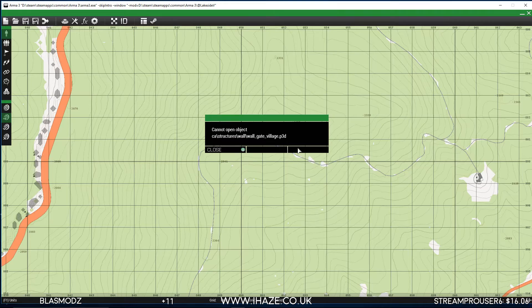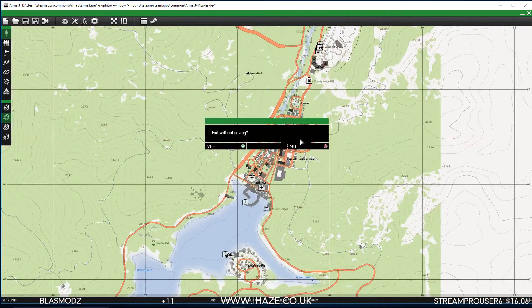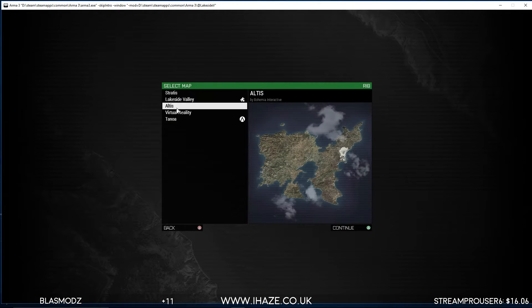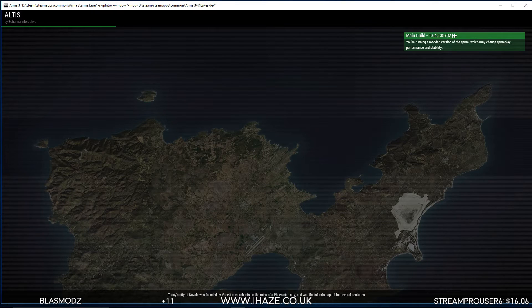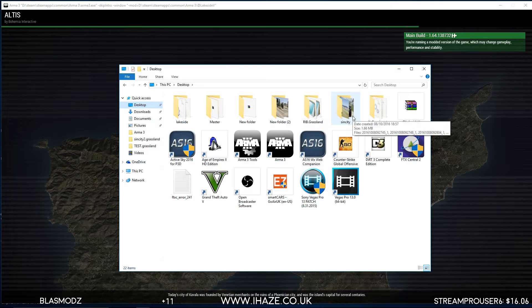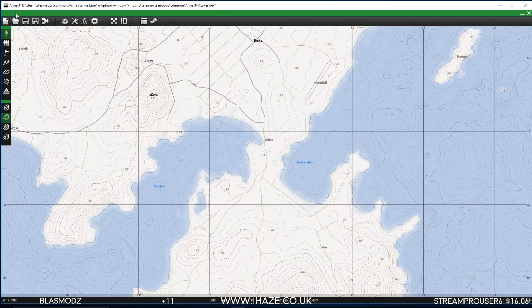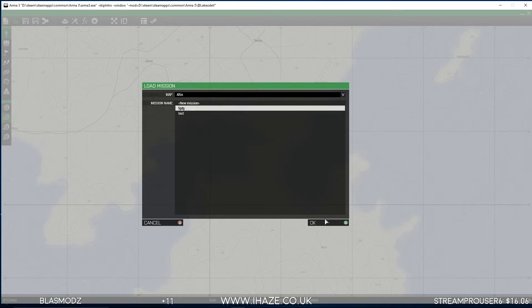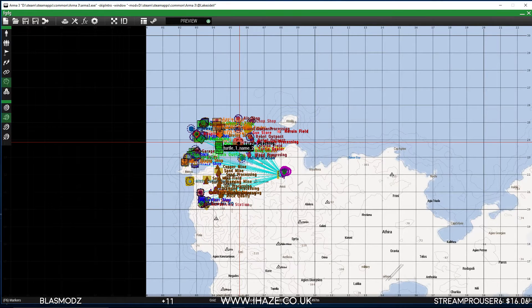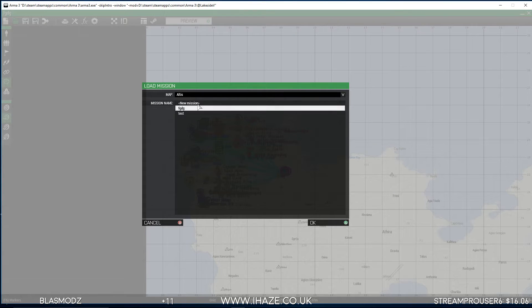It's been about eight-plus months since we did a Lakeside Valley setup video, so we might as well revisit it. Things have changed and stuff that was broken has since been fixed. First, go to Lakeside and get the default mission — I've already put it in here for you. Open it, select all the NPCs, hit Control+C, then go to your Lakeside Valley mission.